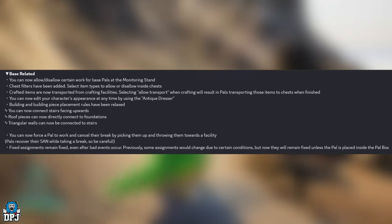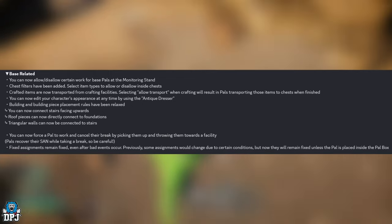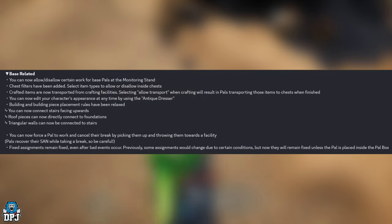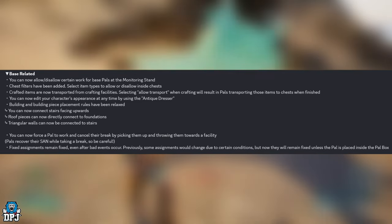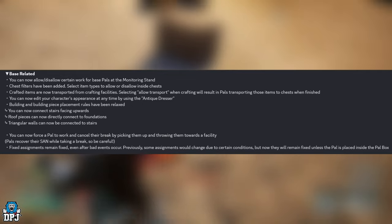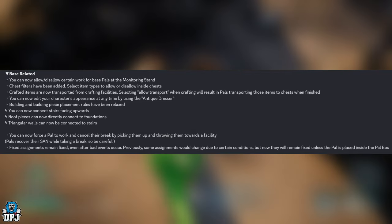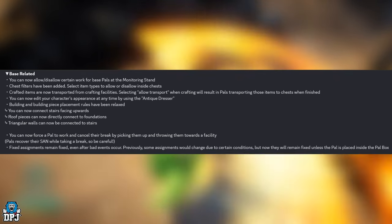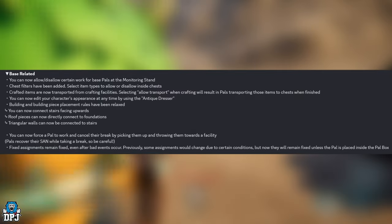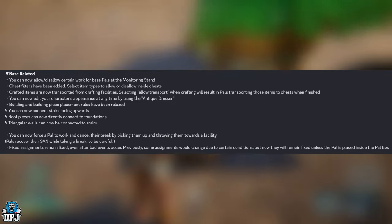For base-related changes: you can now allow or disallow certain work for base Pals at the monitoring stand. Chest filters have been added — select item types to allow or disallow inside chests, which should stop Pals from taking certain items to the wrong places. Crafted items are now transported from crafting facilities to chests when finished. You can now edit your character's appearance at any time using the antique dresser. Building placement rules have been relaxed — you can connect stairs facing upwards, and roof pieces can now directly connect to foundations.